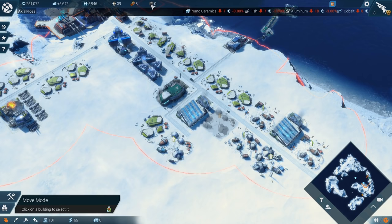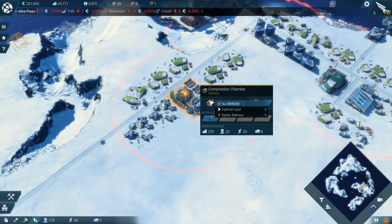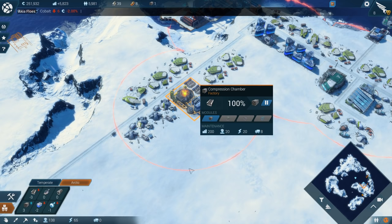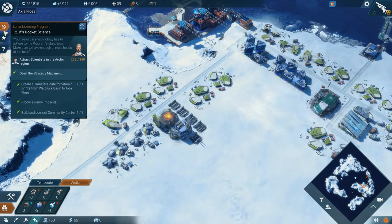We are now out of that stuff, and we stopped producing it, I think. No, I think we still have some in supply, so we're still making that. Okay, how are we doing on that type of population? We're up to 200 scientists — 201, 203 — we need 250.